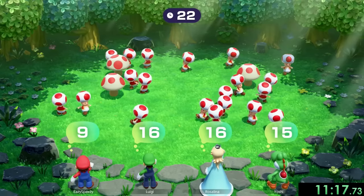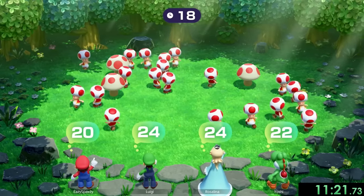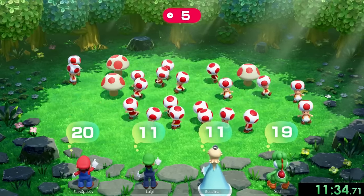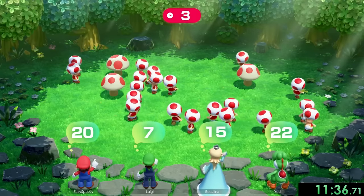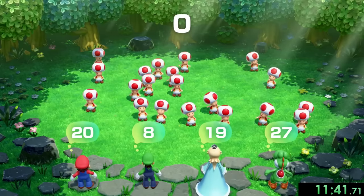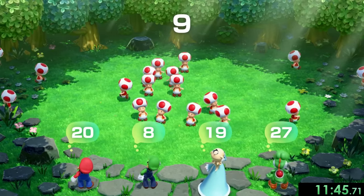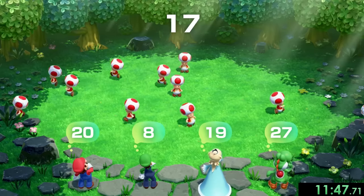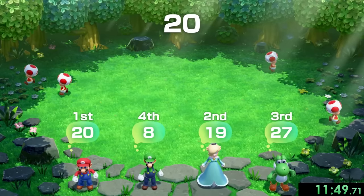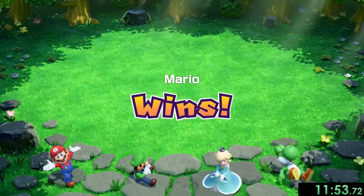So I'm going to go for 20 right here. After that, all we can do is count multiple times again. It's also pretty funny watching all these strange answers — Luigi is literally guessing eight. How do you only think there are eight Toads? But we just have to watch them go one by one. The only one I'm kind of worried about is Rosalina because she's at 19, but we got it correct. We got first place — Rosalina, don't scare me like that again.